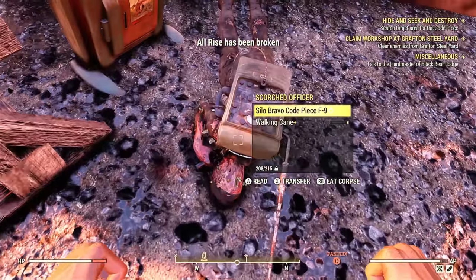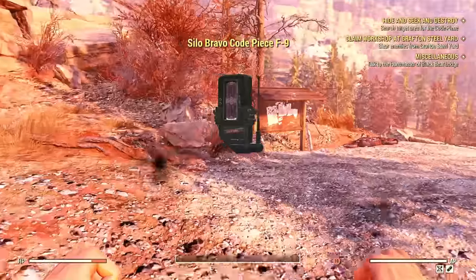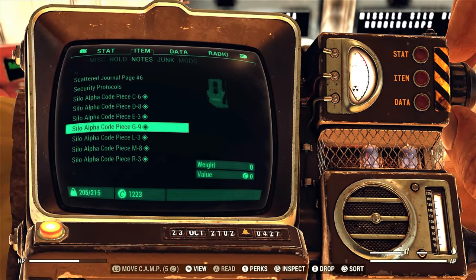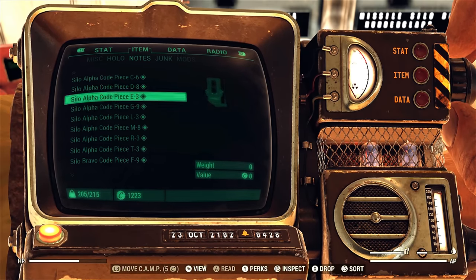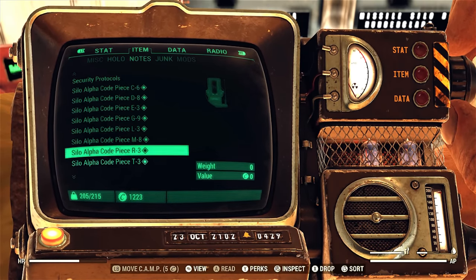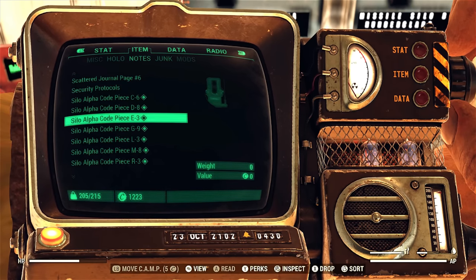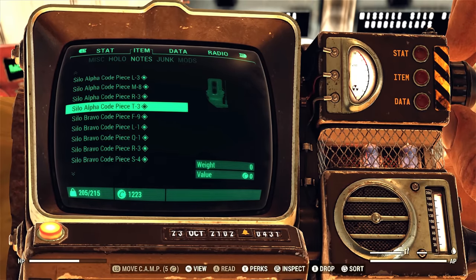Now that you have all eight of your codes, we want to figure out what the code actually is for whatever silo you're going to — whether it be A or B. I'm going to Alpha again. We want to figure out what the code is before we retrieve the key cards, that way we know how many key cards we need to retrieve.